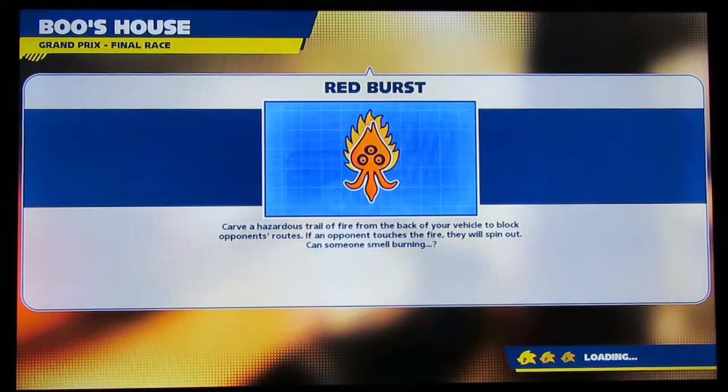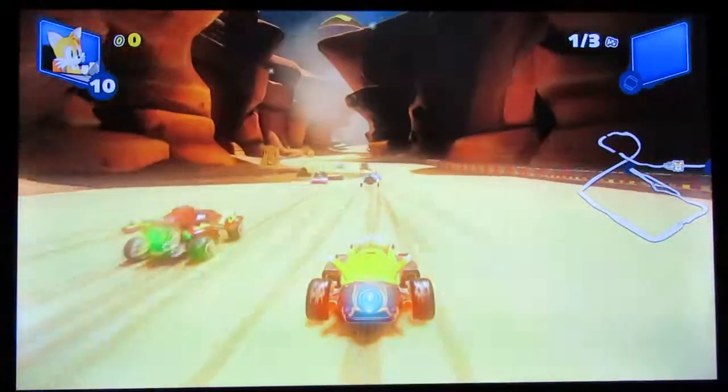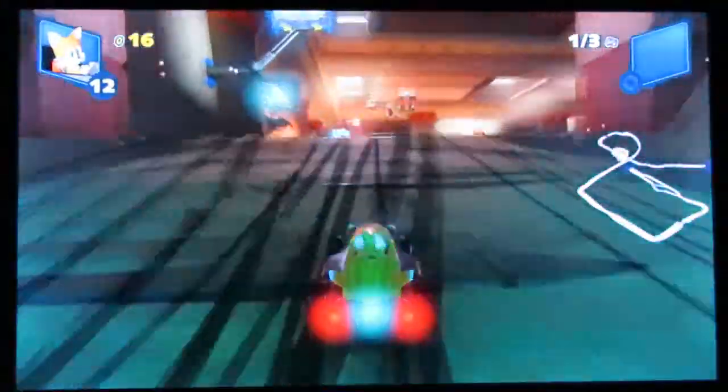Red Burst: creates a hazardous trail of fire from the back of your vehicle to block opponents' routes — if an opponent touches it they'll spin out. Can someone smell burning? So it's an offensive speed boost essentially. Game is pretty decent so far. This reminds me of Wild Canyon from Sonic Adventure 2. Oh sweet, this is the Sandopolis track — note to self: botching up tricks will cost you time.